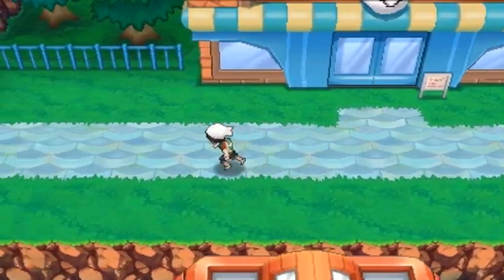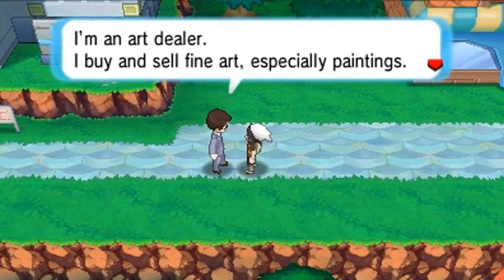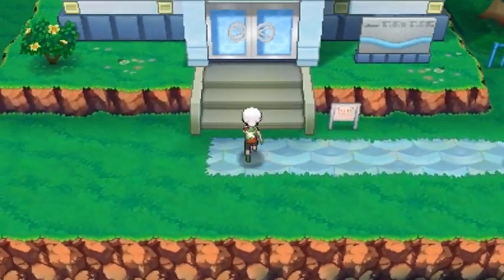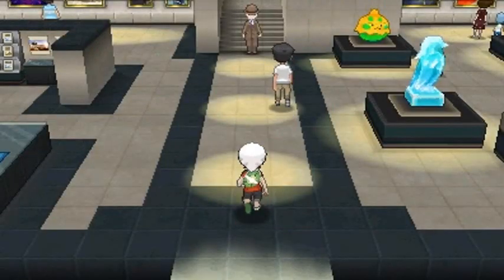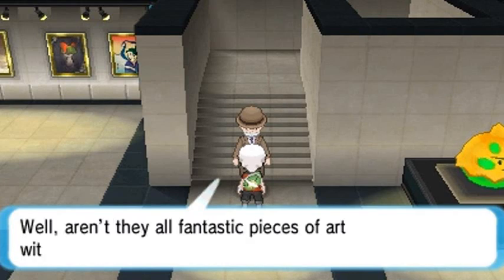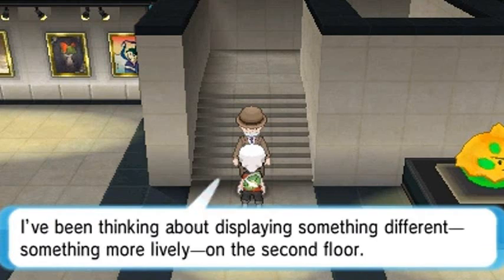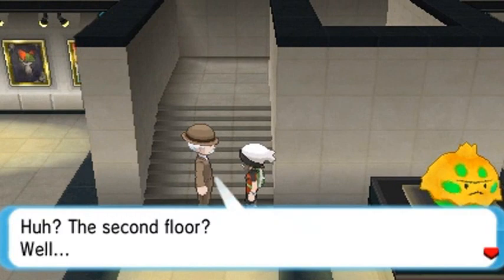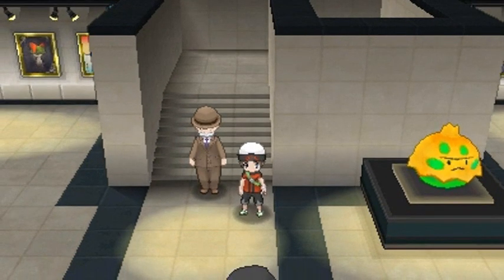My god, I got the best girl ever. So here we are in Lilycove. First let's talk to this guy: 'I'm an art dealer - I buy and sell fine art, especially paintings. I've heard the museum here has some magnificent works on exhibit.' Let's take a look. We're in the exhibit now. The curator says: 'Aren't they fantastic pieces of art? I've been thinking about displaying something more lively on the second floor.'